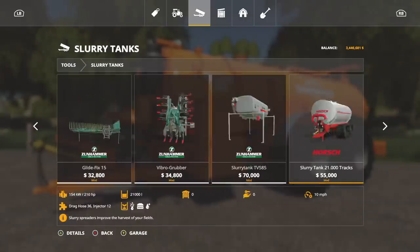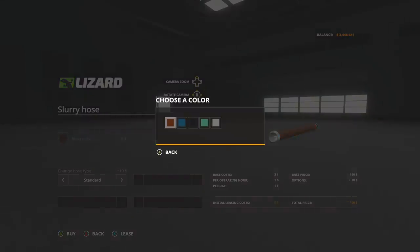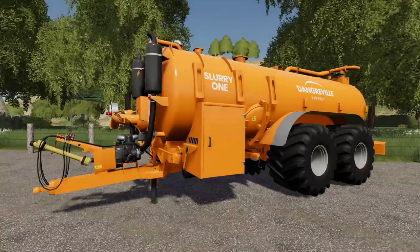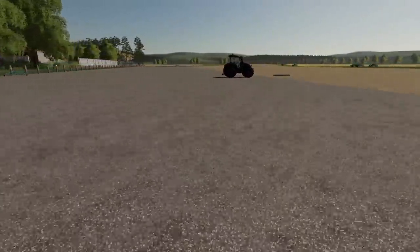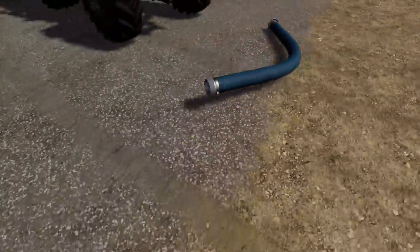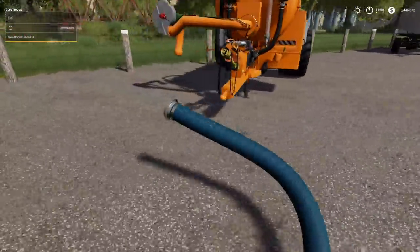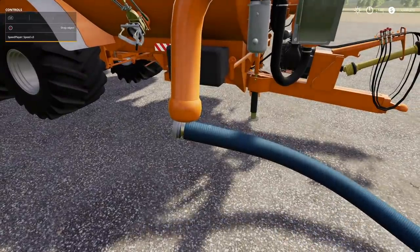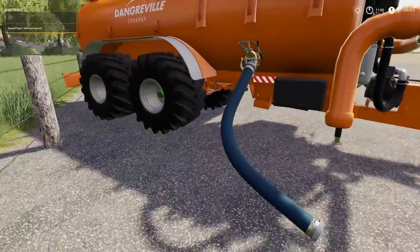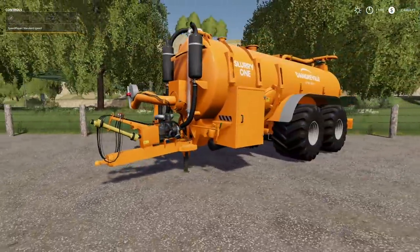Let's find the hose system and take it over to this trailer and see if it works on PC. I haven't seen where it says this is Manure System compatible, but let's check. Can we hook it up? Yes. So if you're on PC and have the Manure System installed, this will work with the Manure System. Very cool.